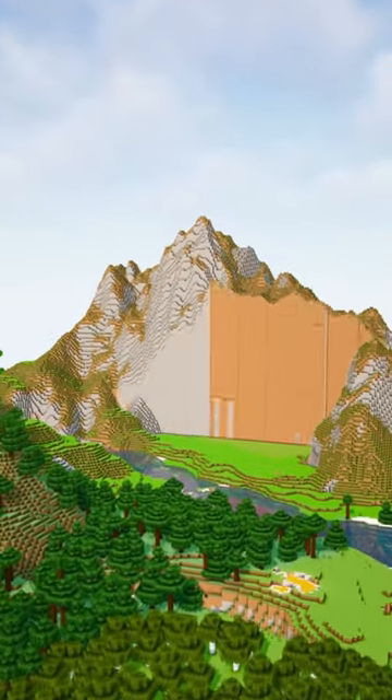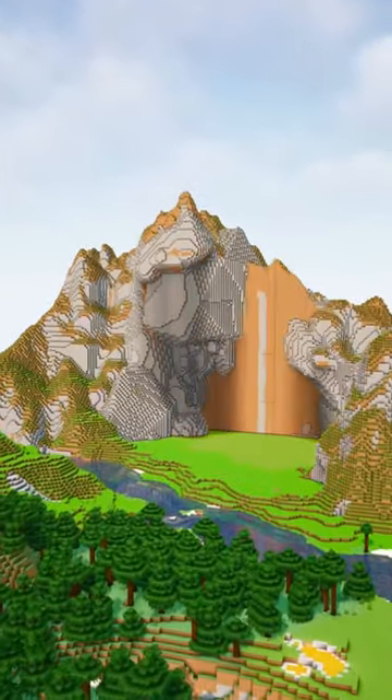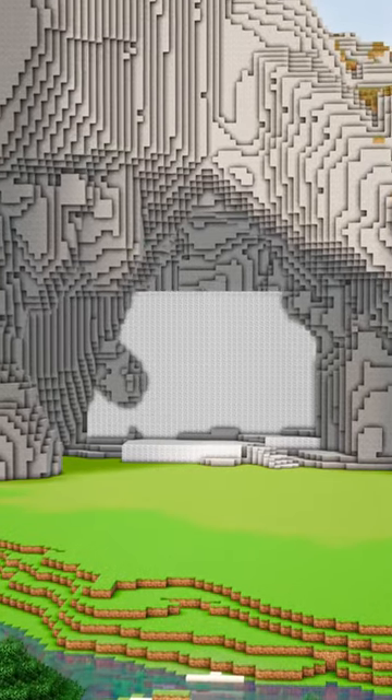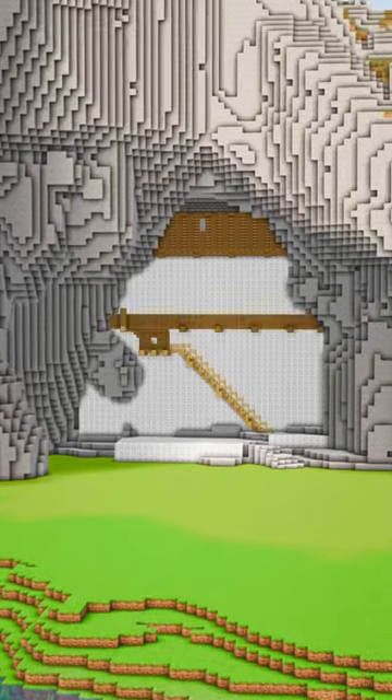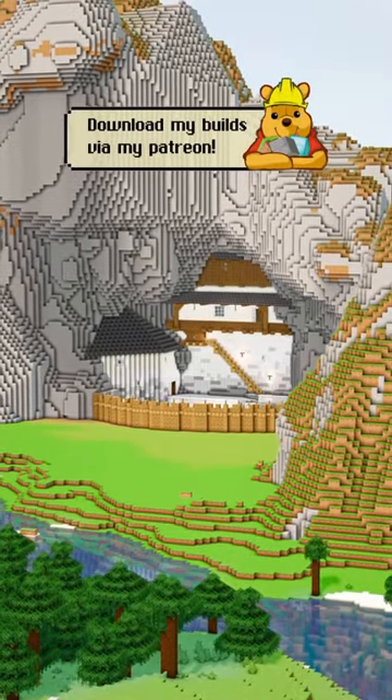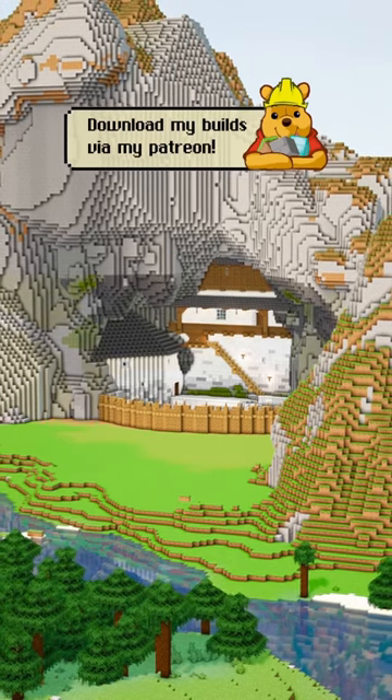The next time you find a mountain, try to carve out a cave. You can then build your so-beloved 5x5 box, but then bigger. This means we can add a bit of variation, like stairs or a balcony. You can also add an extra wall and extra building for extra protection.